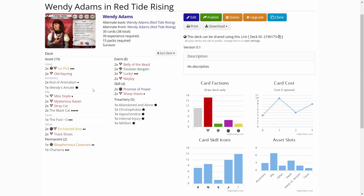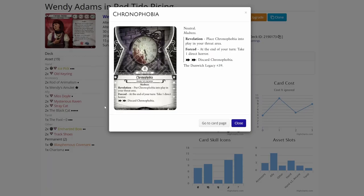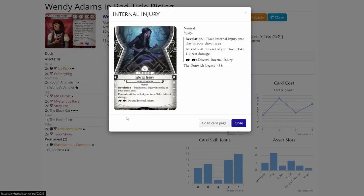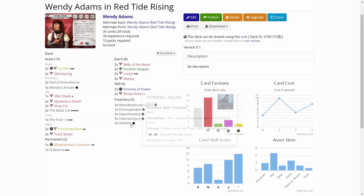This is a level 39 experience deck, so we have four basic weaknesses. We drew Chronophobia, Hypochondria, Internal Injury, and Nihilism. Not the worst we could have, so I'm happy with those. That is basically the deck — we try to investigate and evade, and if we need to, we have some ways to fight. So let's hop back over to the scenario.